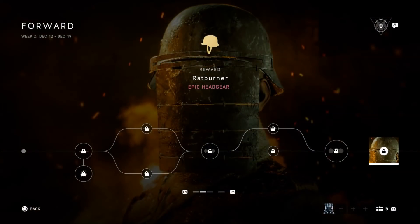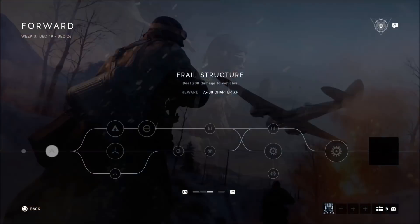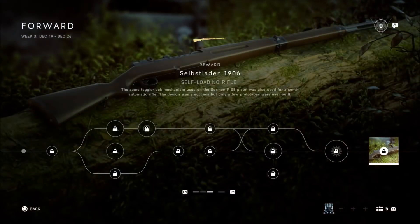At the end of the week you unlock this helmet, and it works exactly the same as the previous week. Then once that week is over you get the third week's assignments and you're able to unlock another weapon.